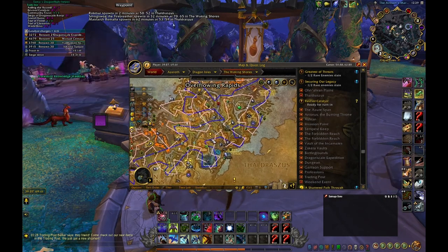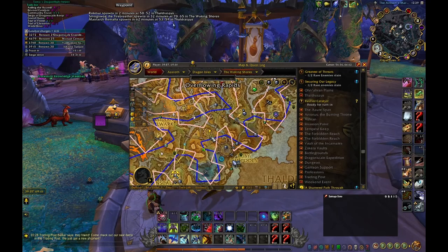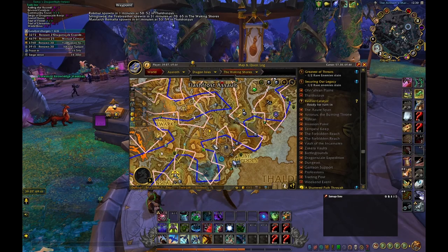If you head over to the Ruby Life Pools, there's a flight path, and if you go to the flight path there's a Draenei. You talk to the lady in blue, tell her 'I already finished this questline, skip it,' and get all the rewards in between. You save yourself a lot of time and instantly get five of the knowledge shards.